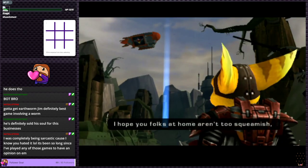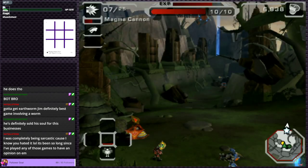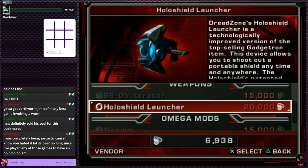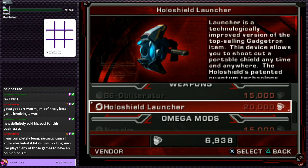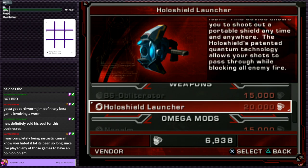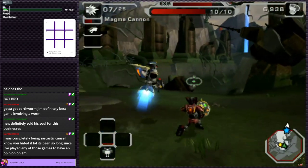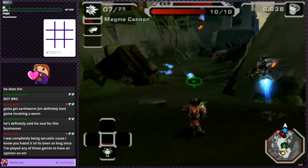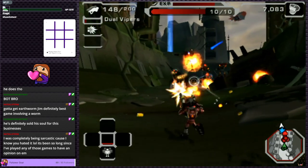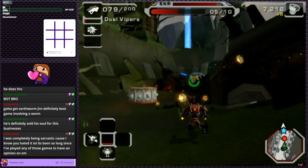Bro, I've saved whole planets — what do you mean scraping the bottom of the barrel, I'm a hero. There's a new weapon unlocked — the Holo-Shield Launcher. It shoots out a portable shield that lets your shots pass through while blocking all enemy fire. We also got a napalm adapter. Can we redo fights to earn more money? We've unlocked two weapons but only earned around 7,000 nuts and bolts.